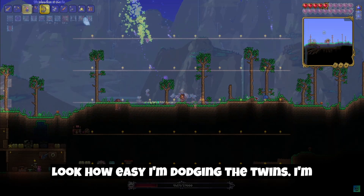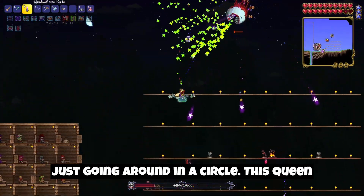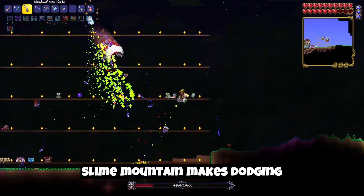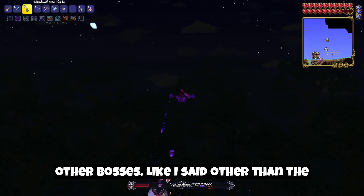Even the Twins — look how easy I'm dodging the Twins. I'm just going around in a circle. This Queen Slime Mount makes dodging 10,000 times easier against any other bosses, other than the Destroyer and Golem.